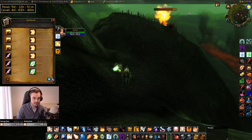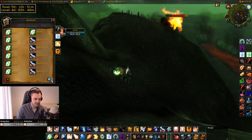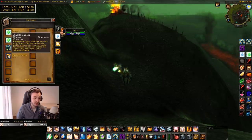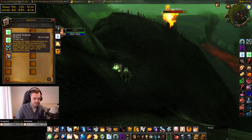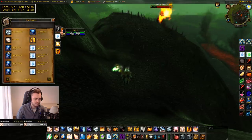You can mind control another priest and then rank one shield them for Weakened Soul. That's pretty niche though. No need to use a lower rank of Resurrect — they all cost the same mana. Shackle is a good one — I actually haven't even trained the higher ranks of shackle. Rank one shackle is 30 seconds, which is already really long, so I haven't bothered training higher ranks and have been saving my gold. I recommend down-ranking your shackle for sure.